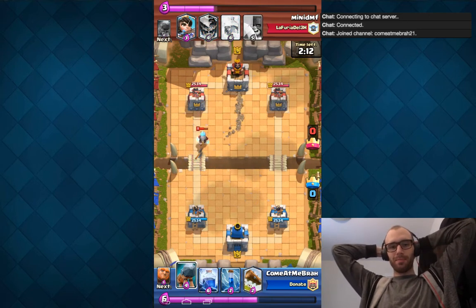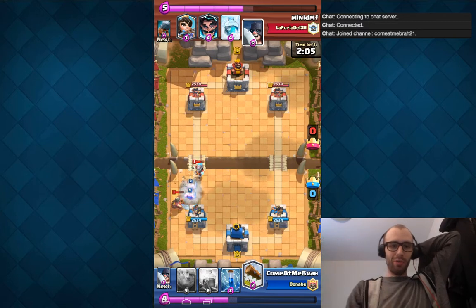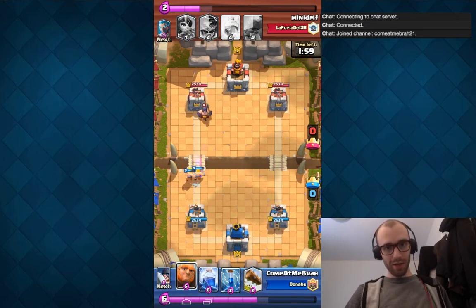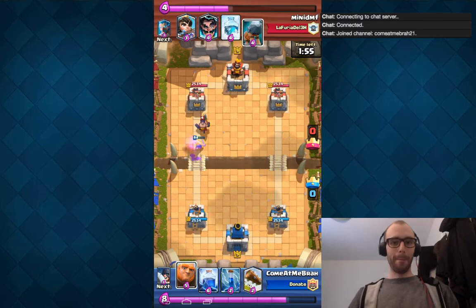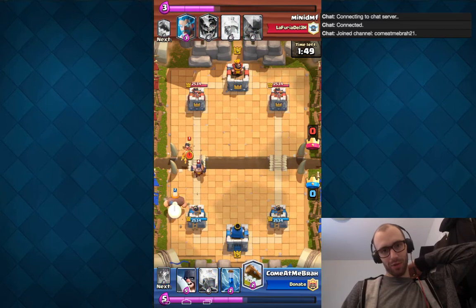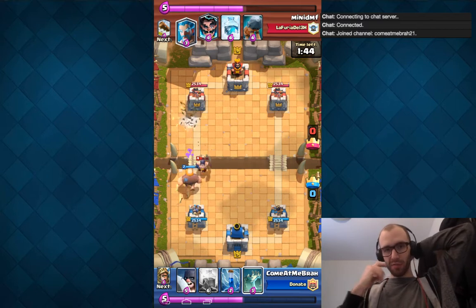Here's what I want to show you — this is a use people probably haven't thought of for the Battle Ram yet. People always play their miner in that spot, but I was able to block the miner with the Battle Ram. I think that's a use people haven't really thought of. I'm going to block with the Giant, and it came out great timing because he just happened to play the Princess at the same time.